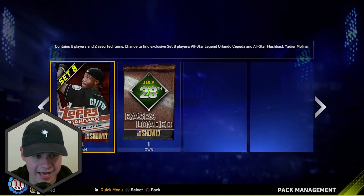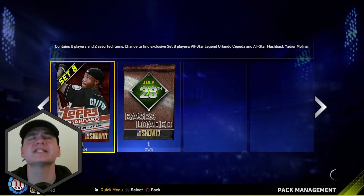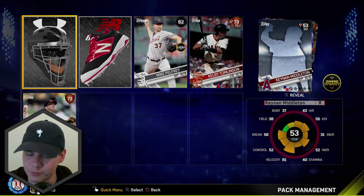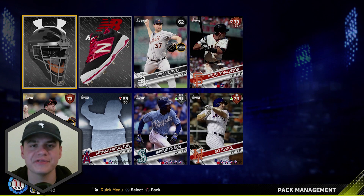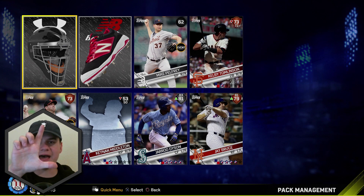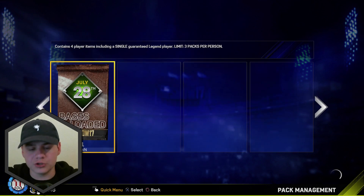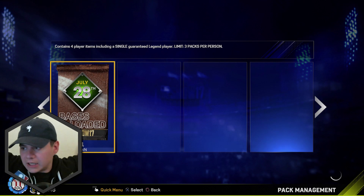Here we go — last Set 8 standard pack. Please reward me with something. It's been a minute since I pulled a diamond and I really want one. We're gonna get a silver — Gerard Dyson. This is a fat L, dude. Oh my god. Alright, Bases Loaded pack, you're my only hope. You're all I've got left. Give me the diamond — please, for the love of god, give me the diamond.